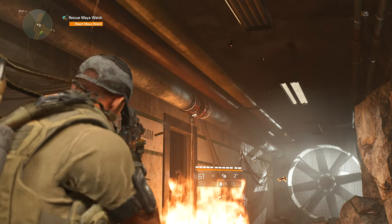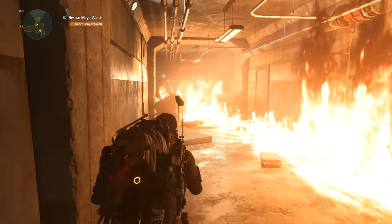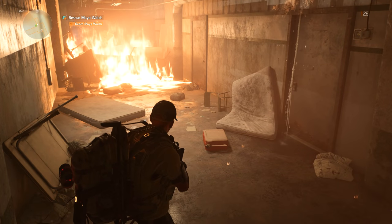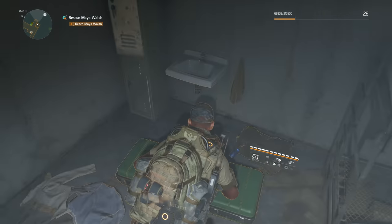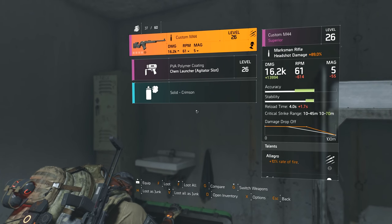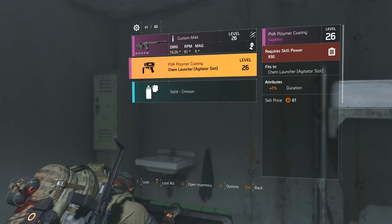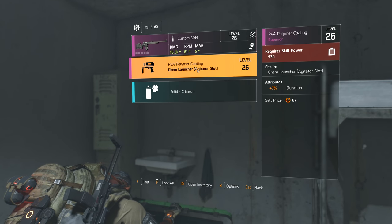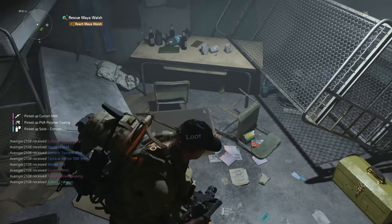Going this way — there's environmental stuff, nice to see. We can go inside this door and there's a chest. Rate of fire, damage to blinded enemies — I like that — and a chem launcher upgrade. They're apparently supposed to be scaling the skill power requirements down in the next update, which is good to see.